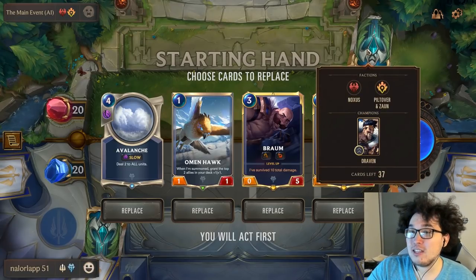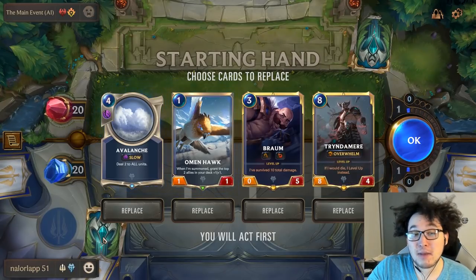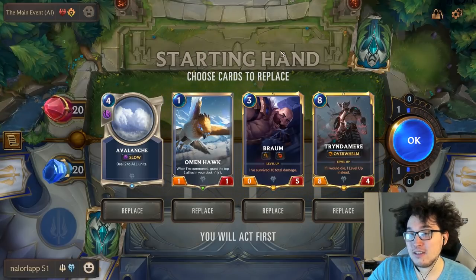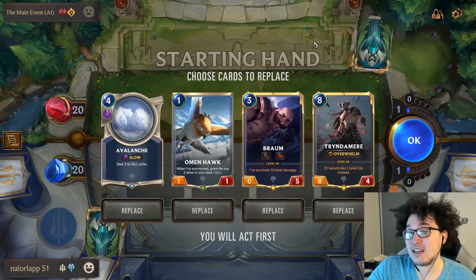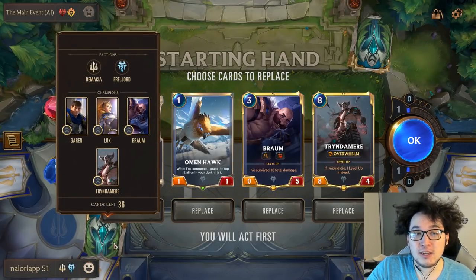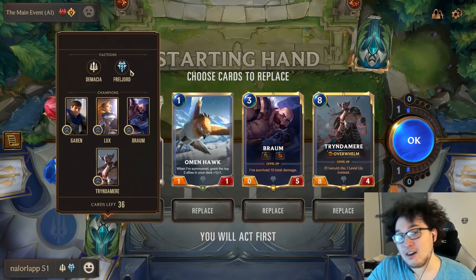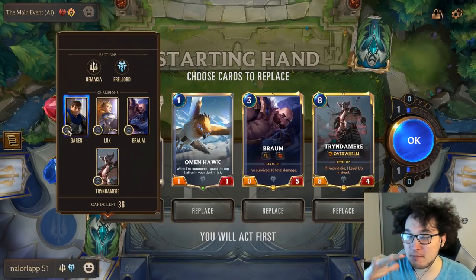Step number one in mulliganing: look at the opponent's deck and think to yourself, how fast is their deck playing, and how does that compare with my deck's speed? We'll be using starter decks for these examples. This is a Noxus PnZ discard deck — that's a pretty fast aggressive deck that wants to end the game early — and we are effectively a mid-range deck, the slowest of the three starter decks.